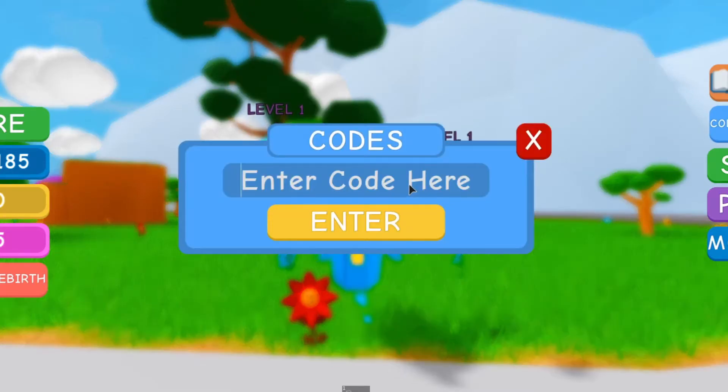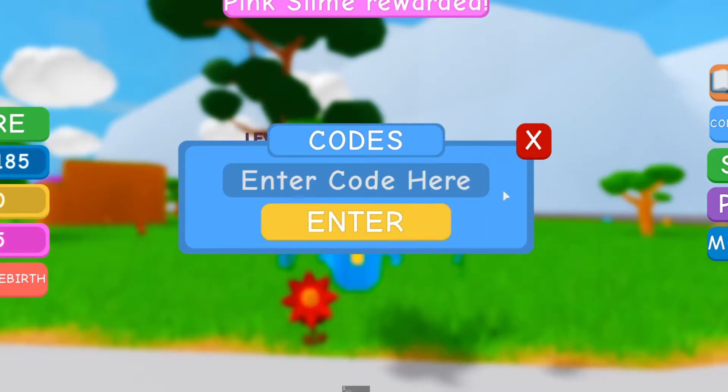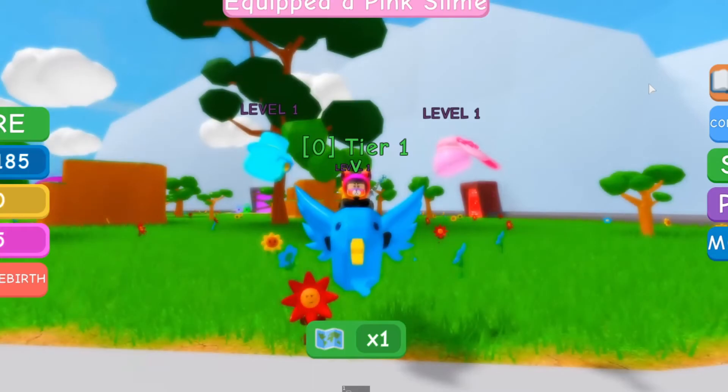Here's the fourth code: 'pinky'. This will give you a pinky slime pet - another free pet! We got a pink slime reward. It's not bad at all, could be better, but you know it's free, so yep.